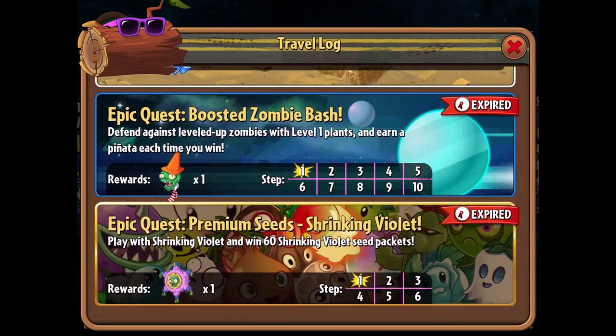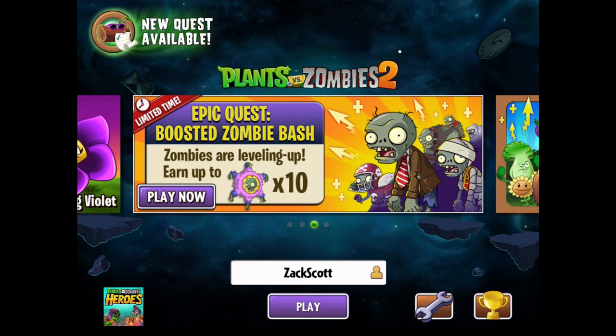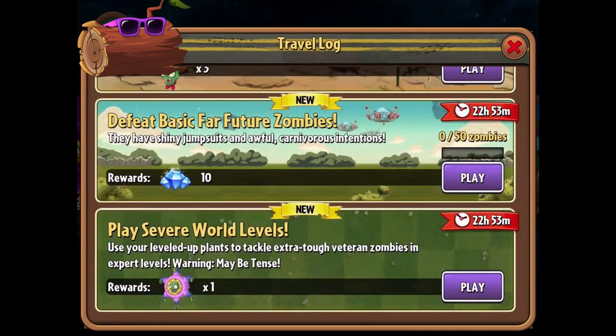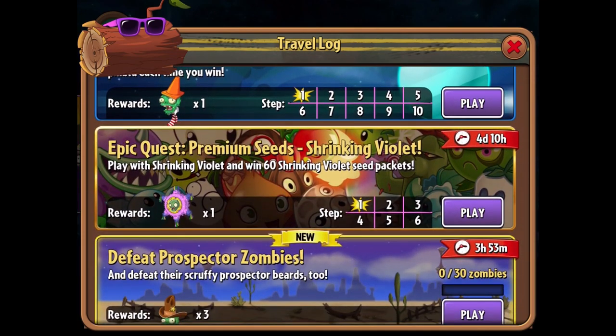Let's go ahead and find it — it's down here at the bottom. They put it at the bottom to trick me. Expired? No way, it's not expired. New quest available. There we go, it's still here. Six steps. Let's do it.